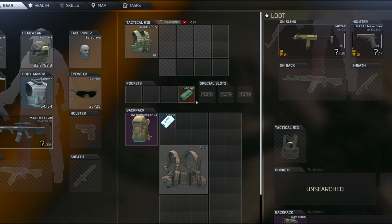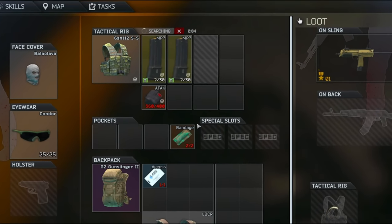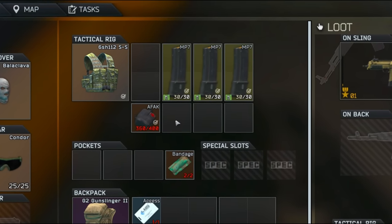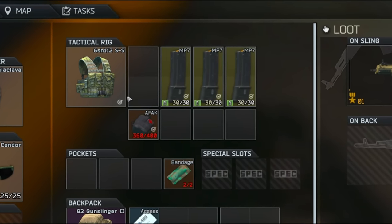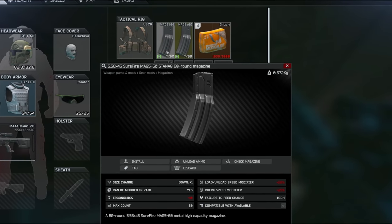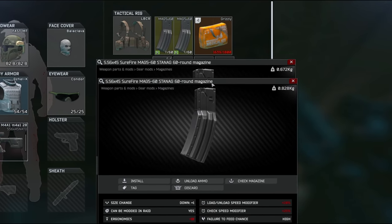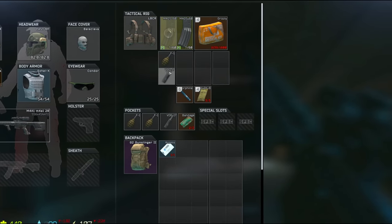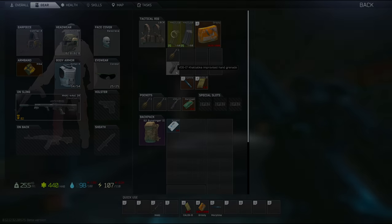If you need to check which magazines are full, such as after picking up a vest from someone you killed, you can move the magazines around. If they are full, it will become visible, showing the 30/30 as soon as you do. When repacking in-game, if I have a couple of magazines to repack, I'll check the weight to see which one has the most ammo left, so I know which to fill up first. More weight equals more ammo.